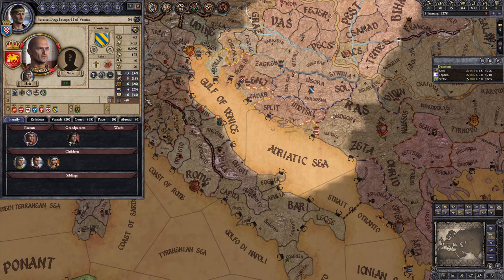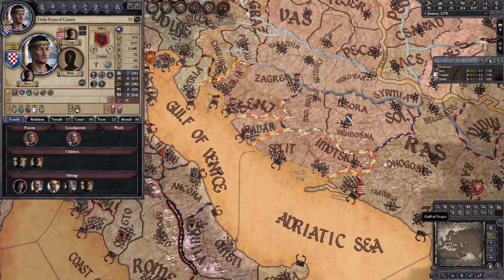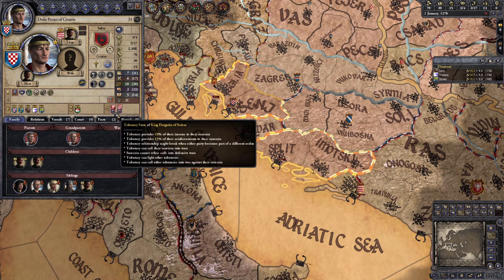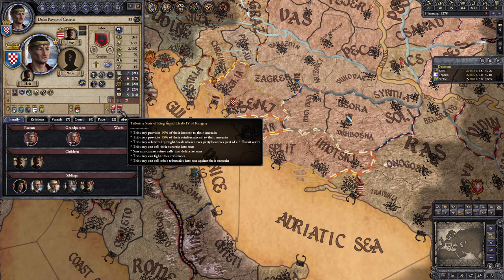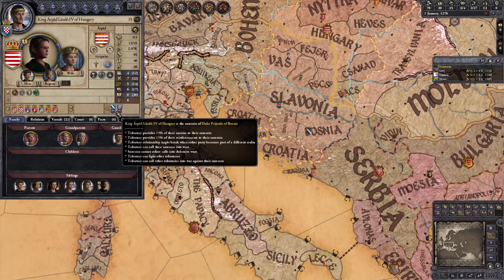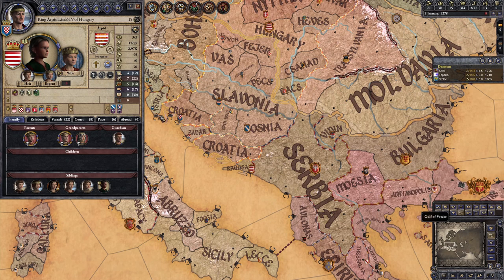Duke Paul has a pretty rough time at the start of this challenge. He's a double Duke and the strongest vassal in Hungary, but he's the only Croatian ruler in a land full of Hungarians, so his liege and his fellow vassals all have opinion penalties against him. His rightful lands are split apart by Venice, which has triple his troops. His stats are hot garbage, and Croatia is somehow a tributary state of both Serbia and, bizarrely, his own liege Hungary. What that equates to is losing access to roughly 40% of his yearly income and 30% of his troops. He's surrounded by neighbors that are way too powerful for him to fight, and because he's a Catholic surrounded by other Christians, getting a CB for the land he needs is difficult.